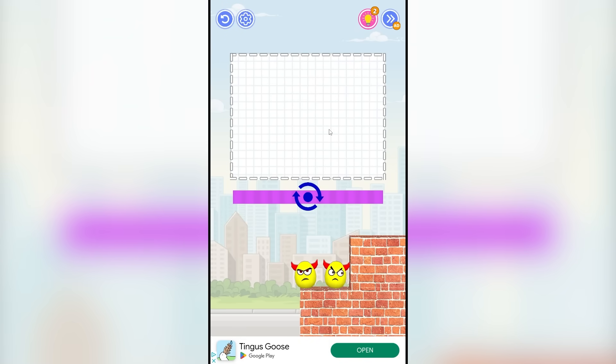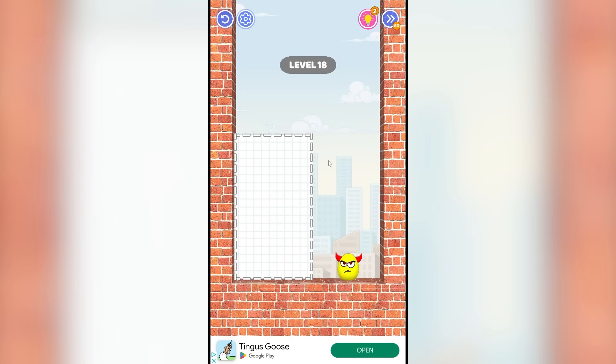Level 17. Okay, we got — yeah, I said 50 levels. I might only make it to 40, but we'll see. Maybe we'll get lucky and I'll go completely insane and that'll be entertaining. Alright, here we go. Double kill. Level 18.